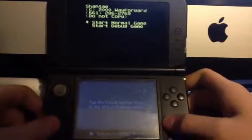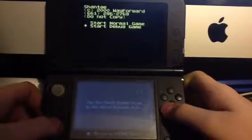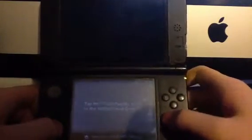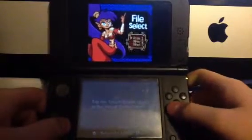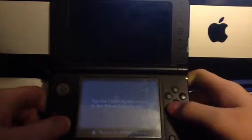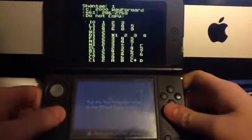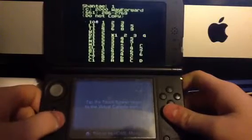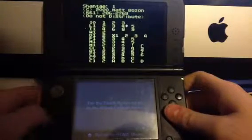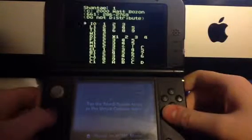You'll get to this weird menu. Obviously, you want to do 'Start Debug Game.' Normal game sucks at this point because I've beaten the game already. Just pick a file, and you'll get taken to this level select. Press B or A to go to any of these levels.